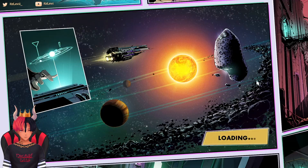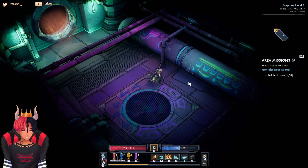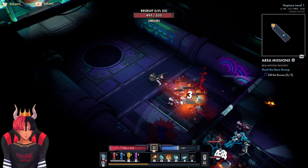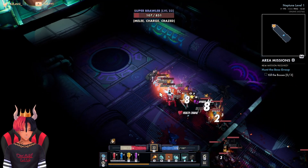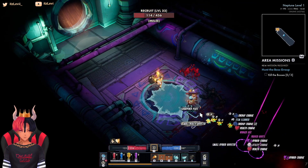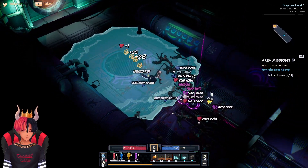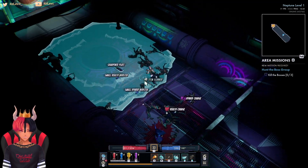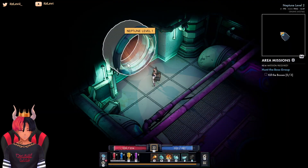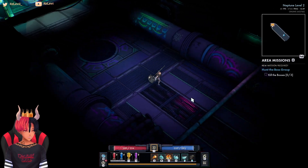We can head out of here. It looks like lastly we have Neptune — this is the only one that's left. We have to kill the bosses; there are three of them. I wonder if this is just going to be a straight path to the end. Clear out the first floor and you can head to Neptune level two. These bosses better not all be in the same fight.